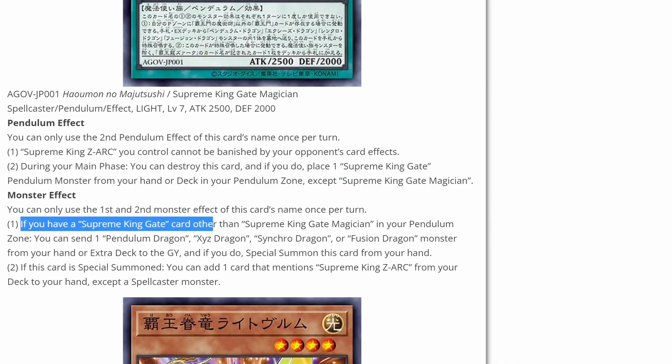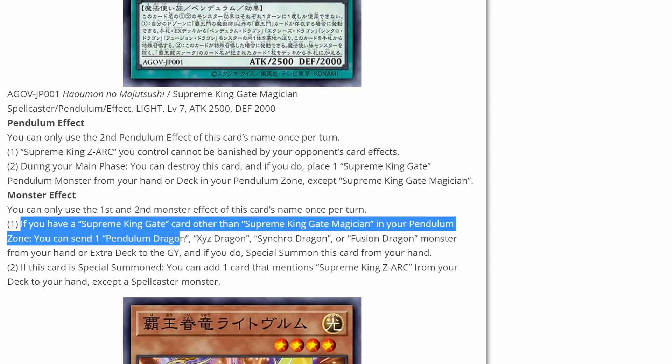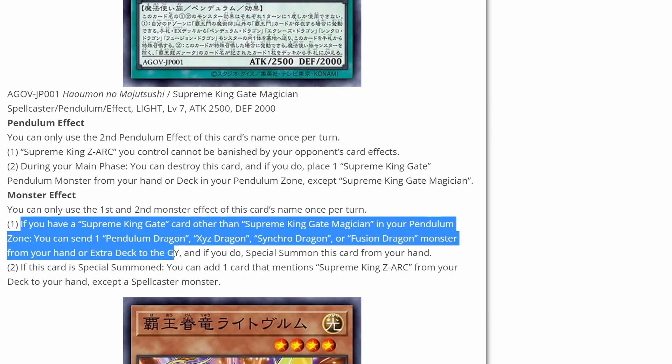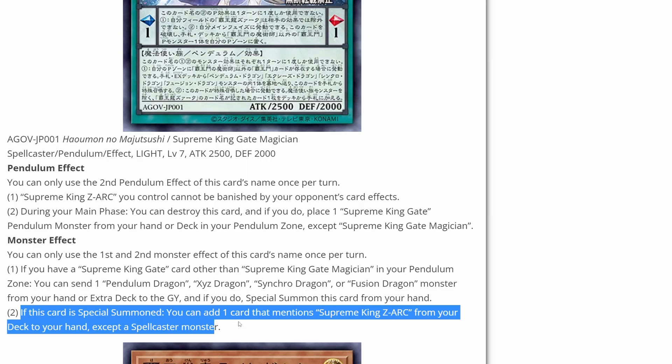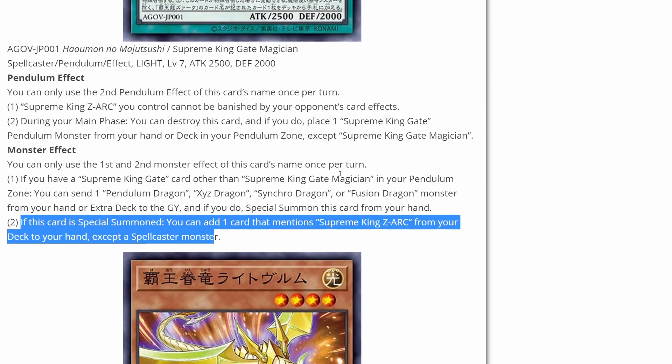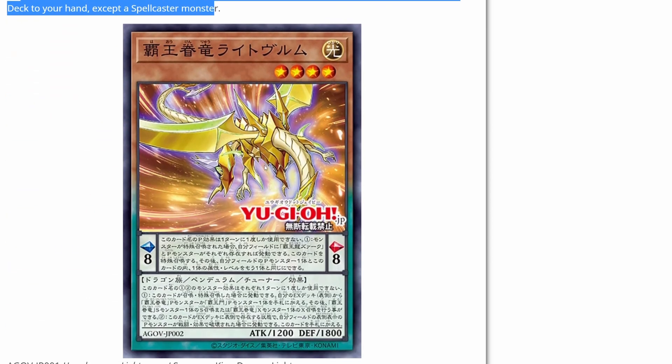And if you have a Supreme King Gate card other than this card in your pendulum zone, you can send one pendulum dragon, XYZ dragon, synchro dragon, or fusion dragon monster from your hand or extra deck to the grave, and if you do, special summon this card from your hand. Pretty easy way of getting this card out. If this card is special summoned, you can add one card that mentions Supreme King Zark from your deck to your hand, except for a spellcaster monster. This card seems like it's doing a lot, and the text is actually doing something.